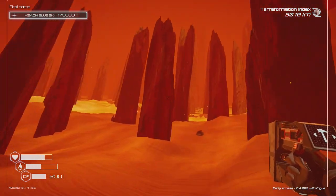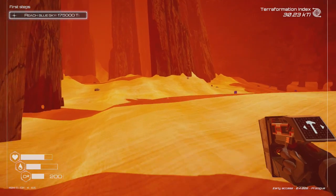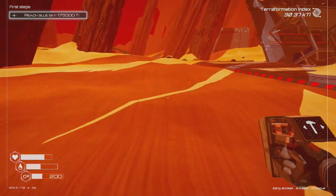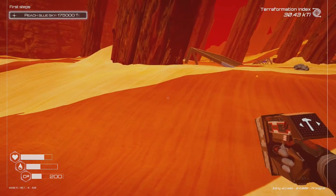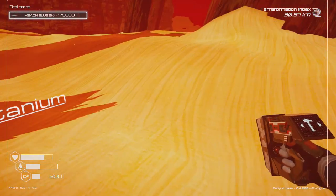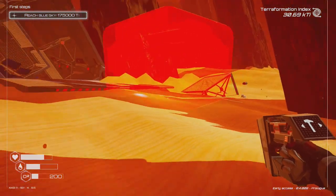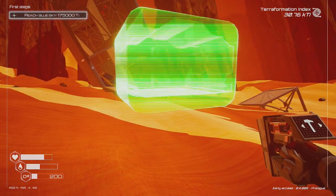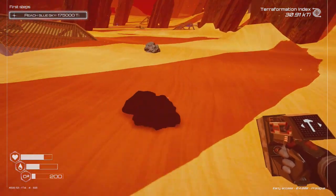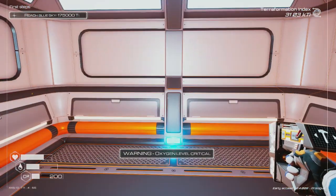This is definitely an interesting area. We're obviously going to have to build ourselves a base of operations here — every time we go into a certain area we need to build a base. We need titanium to build it. There we go — just so we can actually do our research and breathe without having to worry too much. I just need doors and another titanium.